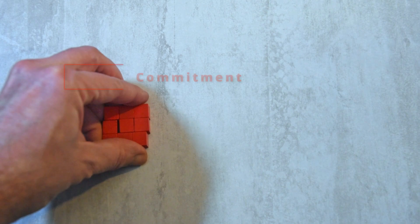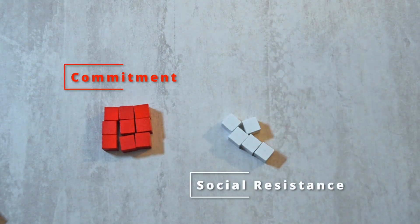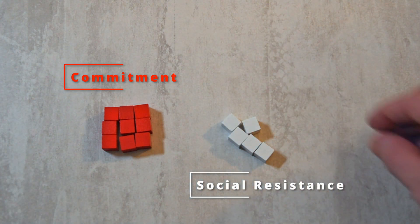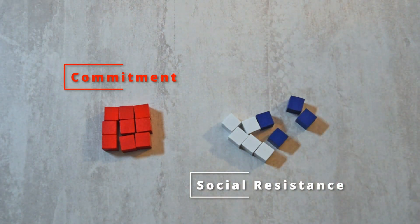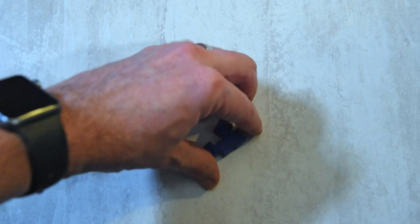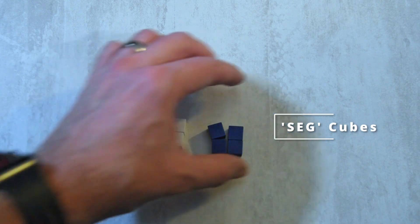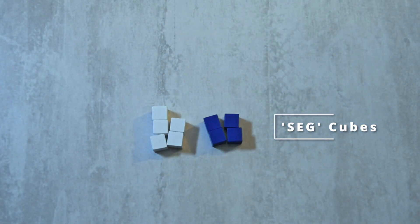The red cubes are commitment cubes, which players will be placing on the projects. The white cubes represent social resistance, depicting local anti-Black sentiment from citizens fighting back against civil rights. The blue cubes are systemic resistance, depicting law enforcement and other institutions upholding white supremacy in the face of equality. Social and systemic are referred to together as seg cubes — short for segregation — but when they need to be referred to individually, I'll make that distinction.